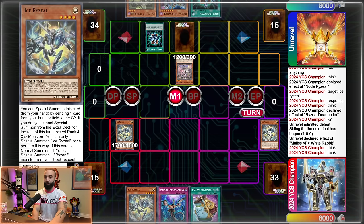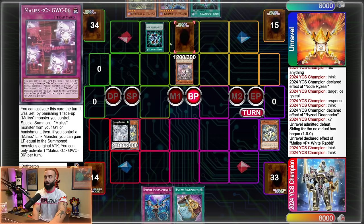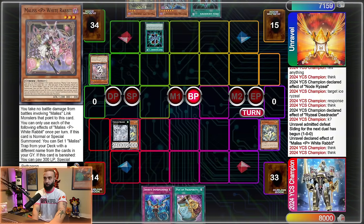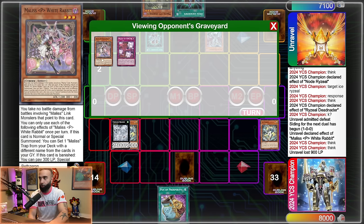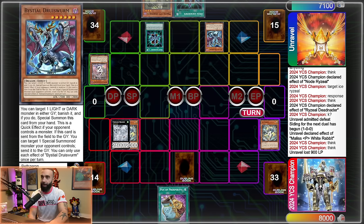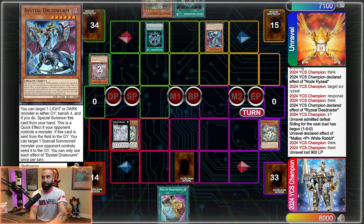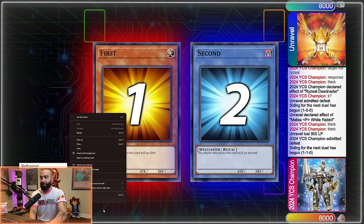Deck Lockdown hurts a lot — it hurts Prosperity, it hurts the whole deck. I open three Ice Rise Deal, so I cannot special or add. I'm going to normal Rise Deal, special Ice Rise Deal, go into Tornado Dragon, enter the battle phase, and use Tornado Dragon on the trap to allow him to be under Deck Lockdown. We attack the Malice. But ultimately, opening three Rise Deal and Deck Lockdown combined — we insta-lose. He goes Druid Worm, banishes White Rabbit, it's just too much. Scoop.